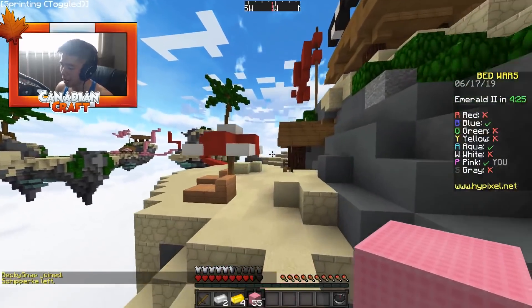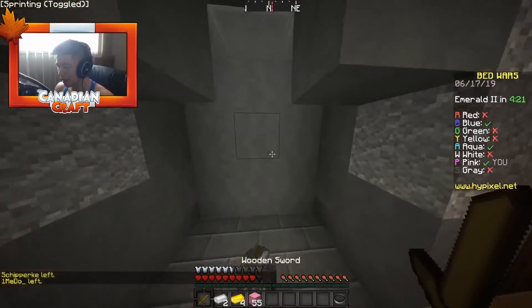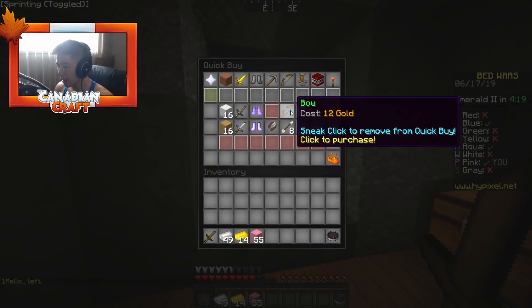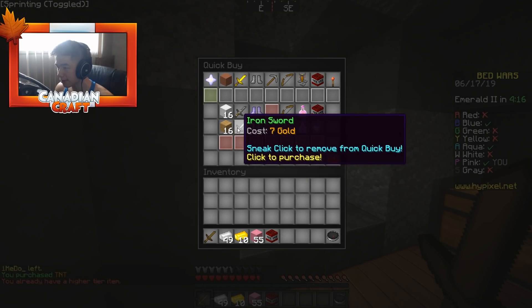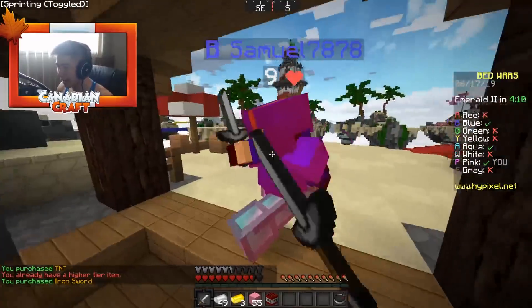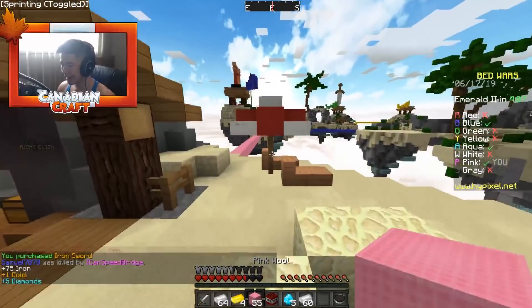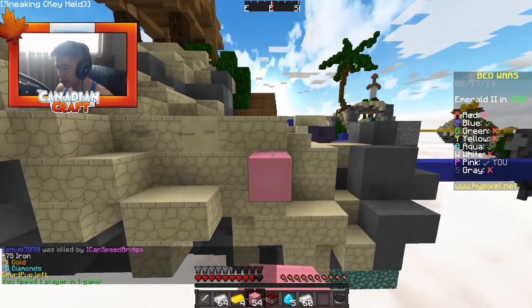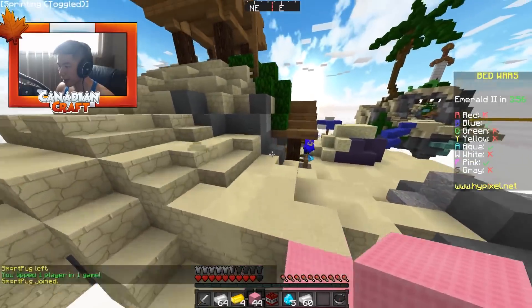Blue guy, you're about to meet your maker — CanadianCraftMC is coming for you. Looks like you got a little fortress there, that's cute, but I have the heart of a champion. You got a bone arrow too? Maybe this is game over — I don't really know how I can defend against that. I just need to PvP the hell out of you. Get away from me, buddy! You suck. Ouch, that hurts. Let's quickly try to destroy this guy's bed before he respawns.